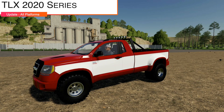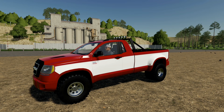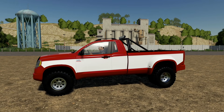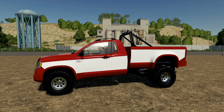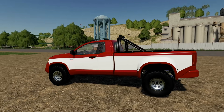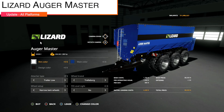Moving into updates, starting with the TLX 2020 Series version 1.1.7 — the issue with attach beds has been fixed; they now move when the front axle moves. You no longer have to detach and reattach just to get things to line up. They've also adjusted driving and suspension softness.